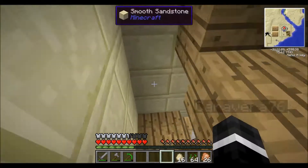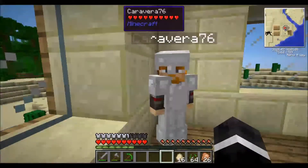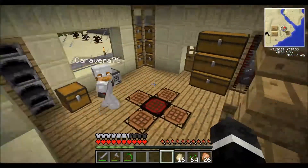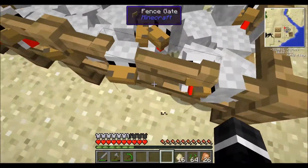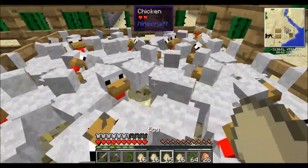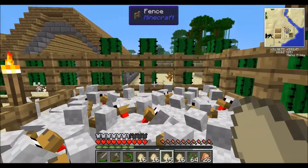We had a bit of an odd request - somebody wanted to see Hitman feed the chickens and then go ballistic, be the genuine Hitman. Yeah, William wanted to see me feed chickens and then kill a bunch. So this is how I do it - keep an eye on my XP bar.